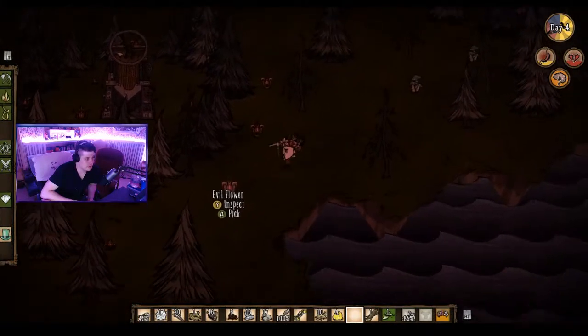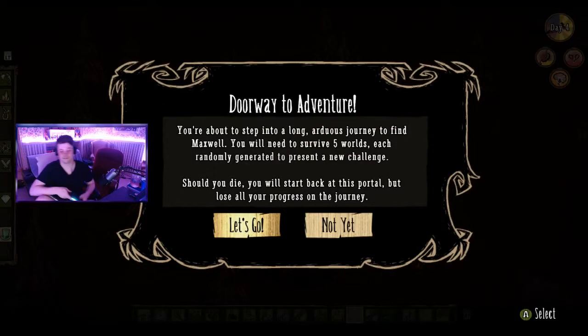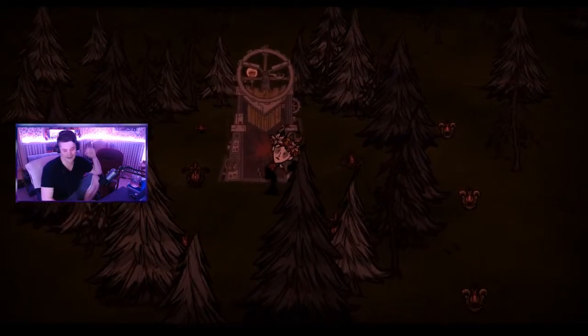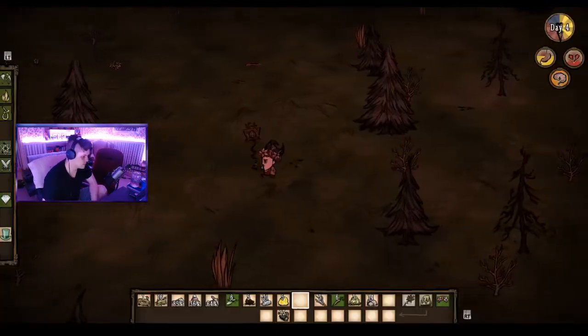In order to actually start Adventure Mode, you need to enter Sandbox Mode and find the first Maxwell's Door. It's surrounded by evil flowers and a circle of trees, and if you have a really hard time finding it, the Divining Rod will have a higher pitch pulse when you're closer to the door.